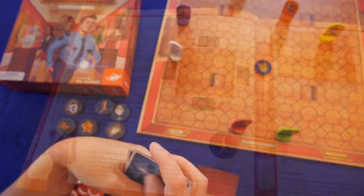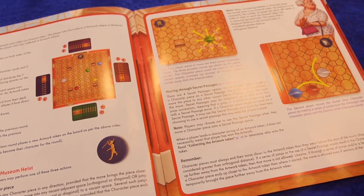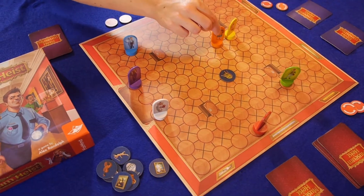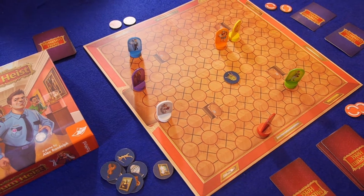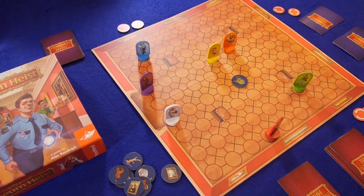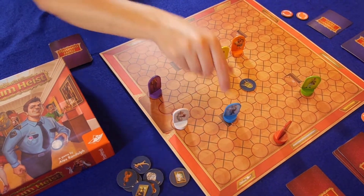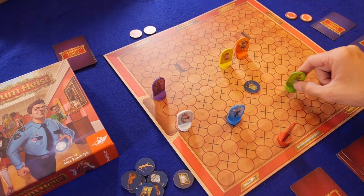Players each take turns taking one action. They can move any character piece on the board one space, and it must always be in a direction that's nearer to the artwork. When players move, they can jump over other characters like in checkers. They can also use the secret passages to move from one hatch to another hatch on the board, again as long as it's closer to the artwork.